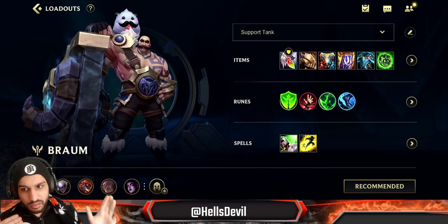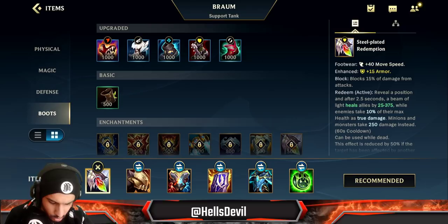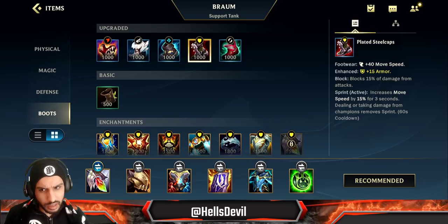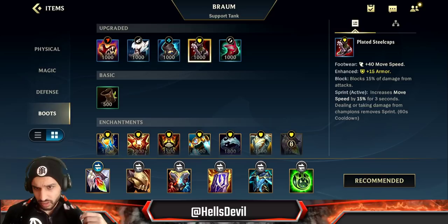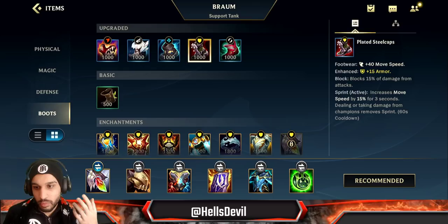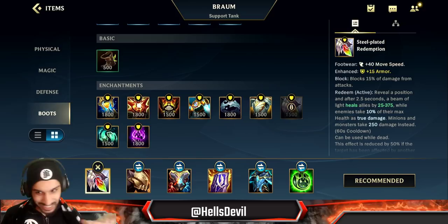In the beginning part of the video I'm going to explain how to build Braum. There are timestamps in the description if you just want to skip to the gameplay. This is Keys' build. You start off with Redemption, and the reason he has Plated Steelcaps is because in about 90% of games you're going to go for Plated Steelcaps. You want to become an unkillable tank as Braum. Braum already has a shield which blocks projectiles, so it's good against magic damage. But he also needs to block attack damage, which is where the armor comes in. Of course it's situational — if you need Mercury's Treads against CC, go for those — but generally you're going for Plated Steelcaps, and Redemption always.